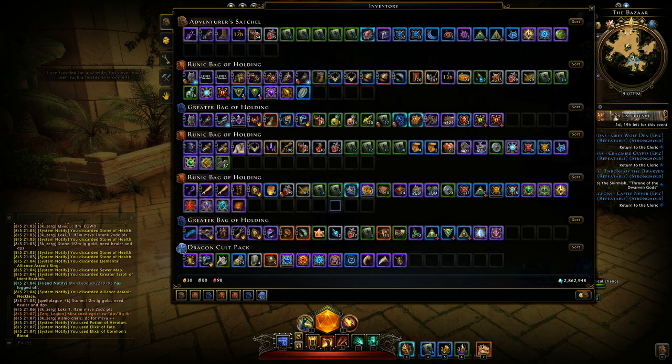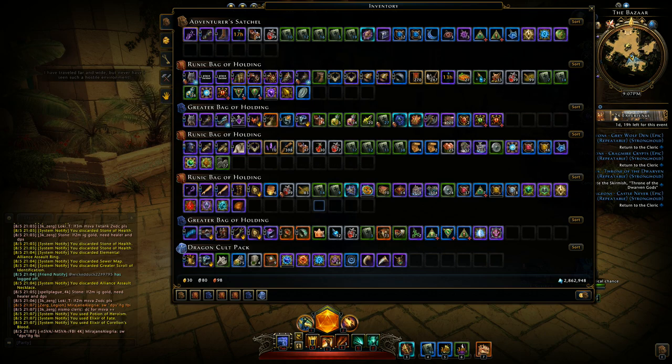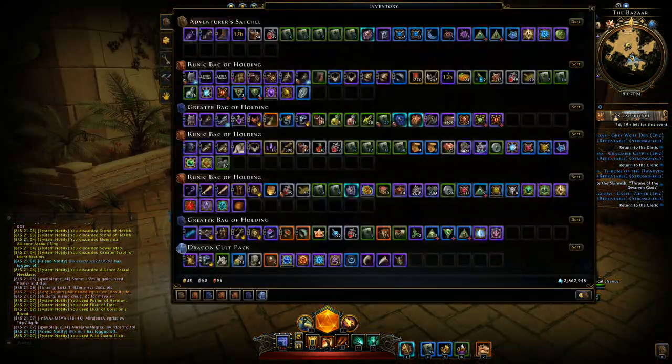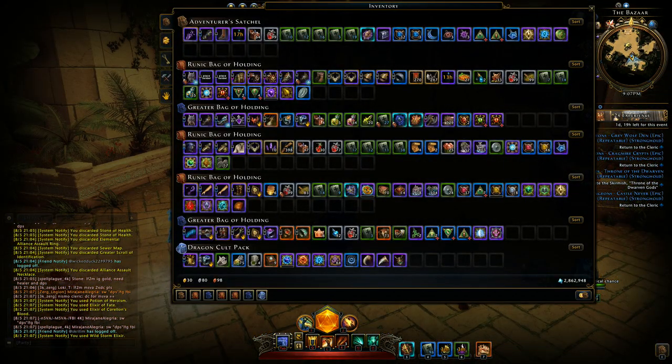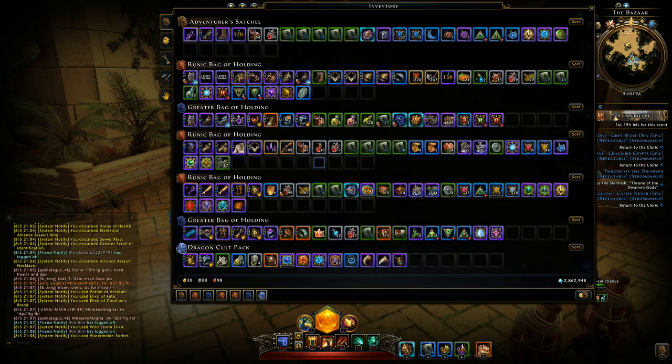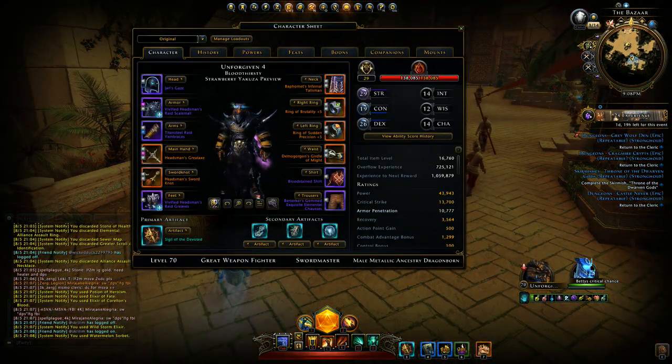I'm going to do my best. If I fall, I'm not going to let it go to waste — I'm just going to use the scroll. I find this to be a challenge. I'm doing this on preview, actually. We should get going. A little bit more power, maybe. Where are my pots? There we got Sorbet. That should do it. I'm going to have a lot of armor pen.